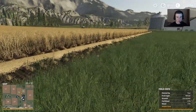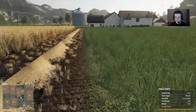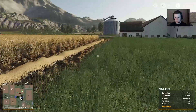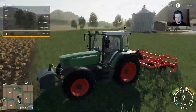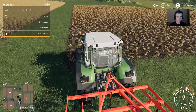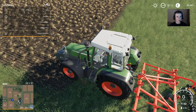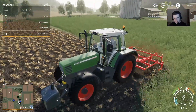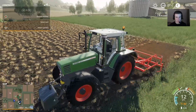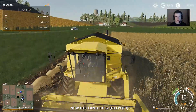We're going to use this for bale wrapping as well — we might bale wrap, I'm not sure yet. Field info: owned by you, fruit type wheat, growth harvested, fertilized 0%, weed 0%. We'll jump into the tractor and attach that, lower the weight, and start driving. This is cultivating right now. We'll hire a worker for that because they're going to be way better at doing it than I am.